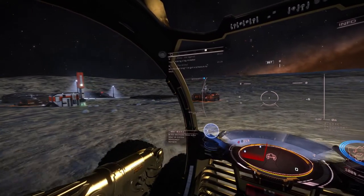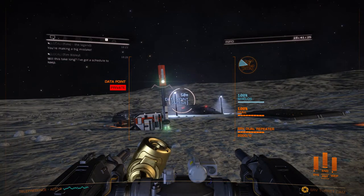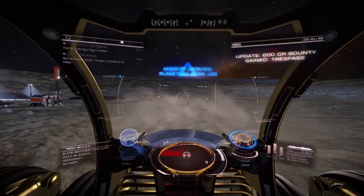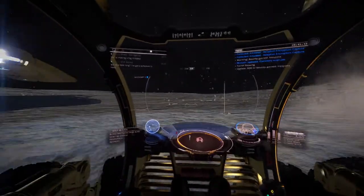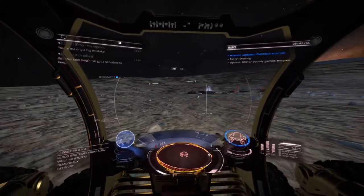The SRV, or surface reconnaissance vehicle, is not very well armored — that is why we are skirting the perimeter. It does die fairly easily. You switch to your turret within range, and you scan the data point with your turret. As you can see, once the scan is complete, we will be fired on by this outpost's turrets. At this point, you should hightail it out of there and run. Get back to your ship. Your ship is much more capable of withstanding small turret fire than an SRV.